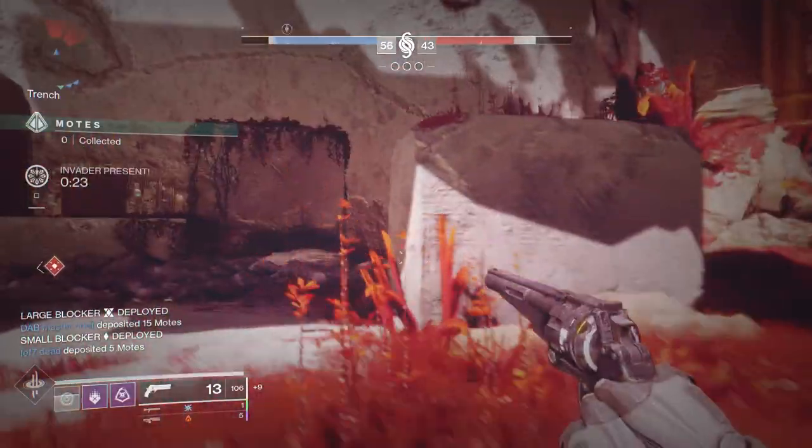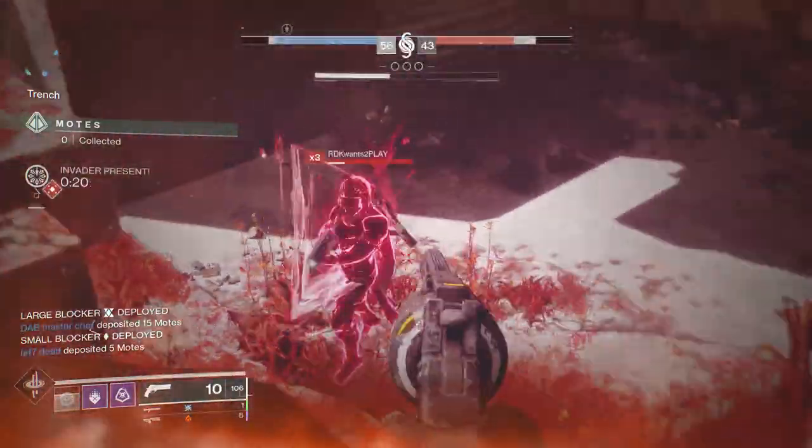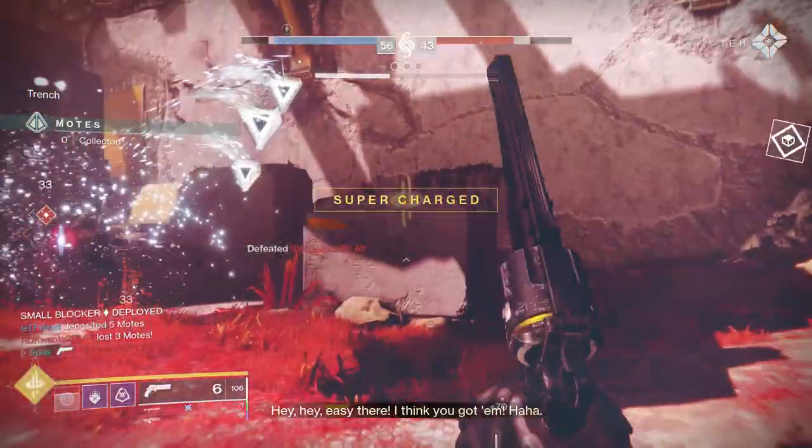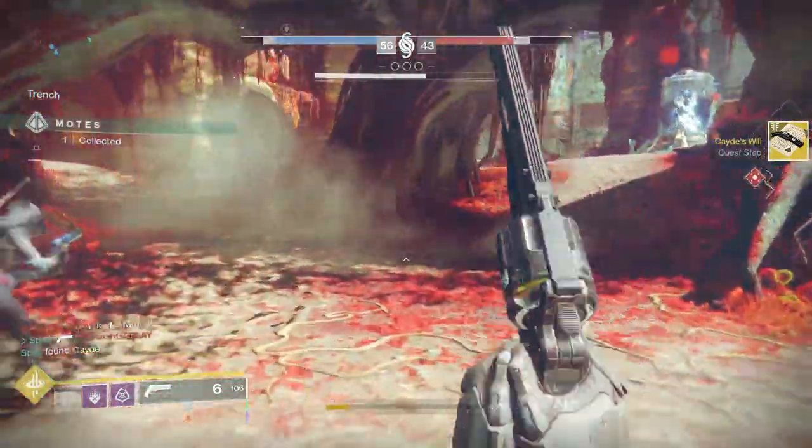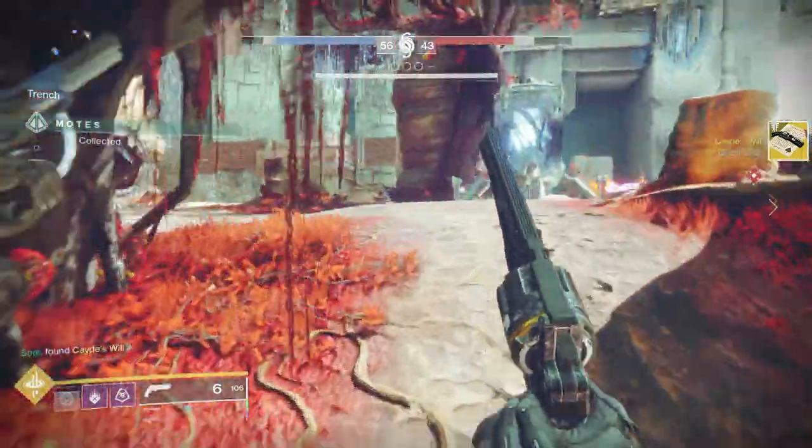Get 5 invasion kills in Gambit. You have to kill the people that invade you — you cannot get kills when you invade the enemy team. It has to be people who invade your side, so it's kind of tough.